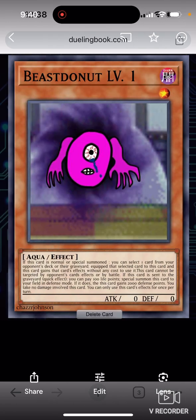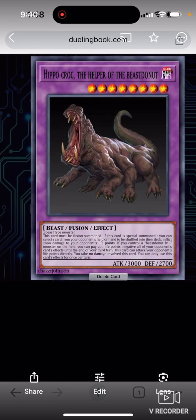If you have the level one monster on the field, you can pay 200 life points to negate all card effects from your opponent, so basically your opponent can't do anything until your third turn.